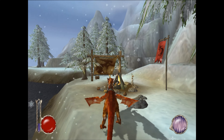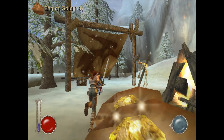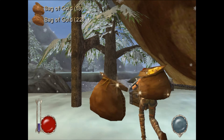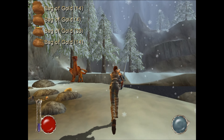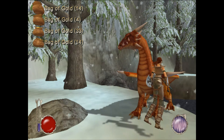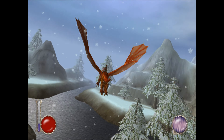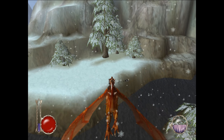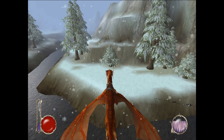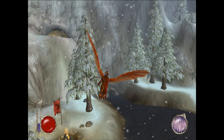Come on, Eric, land. Thank you. Sometimes he has problems landing because it's a little bit too tight. There's another Grawl over there — I didn't see him. I'm gonna kill all of you. No drops. Let's go into the cave here and see what we can find.